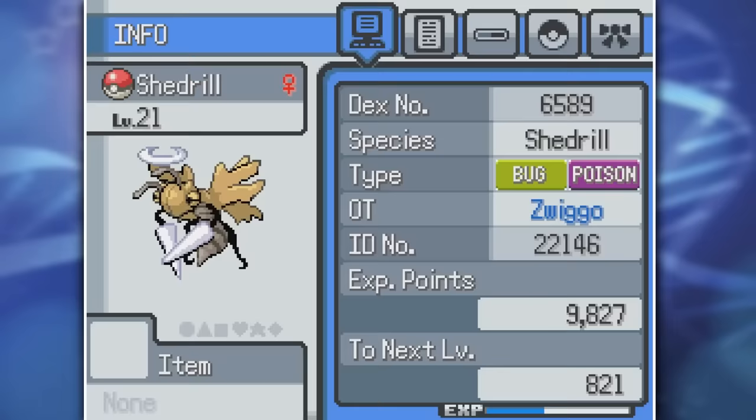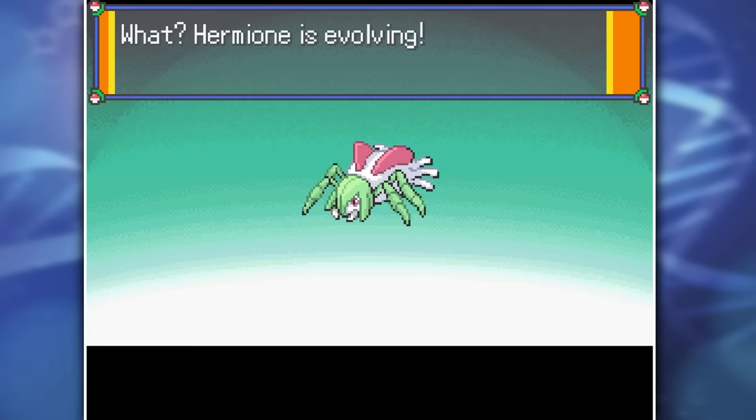When Nindrill evolved, they weren't compatible anymore, but I wasn't really looking for a Ninjask-Beedrill fusion - it was the other one I needed: Shedrill. A Bug-Poison type with a Wonder Guard ability, and they also look really cool together, so they might be unstoppable. Before entering Rock Tunnel, I also got myself Gardados as the final evolution of Gardevoir and Ariados.